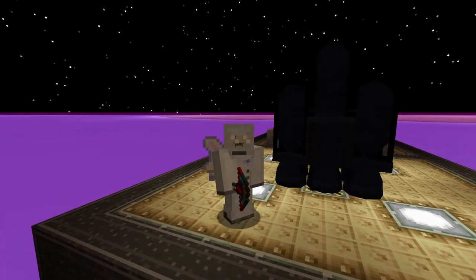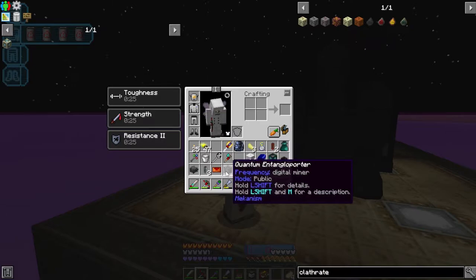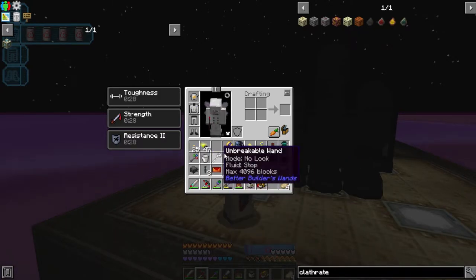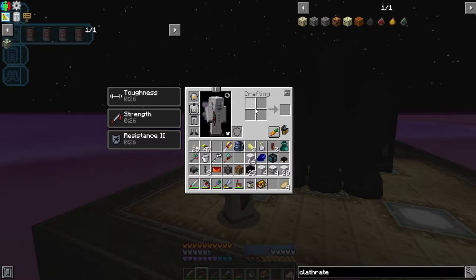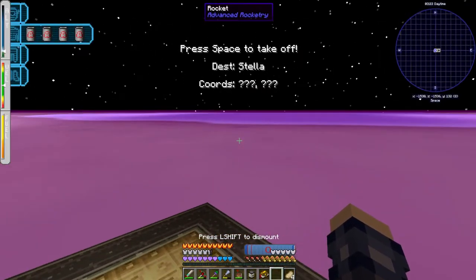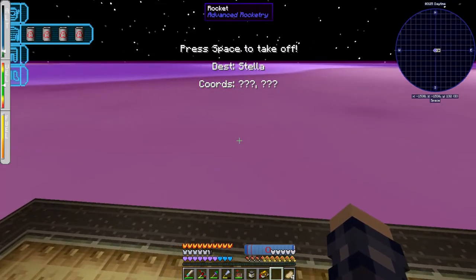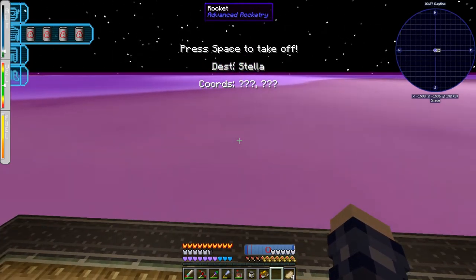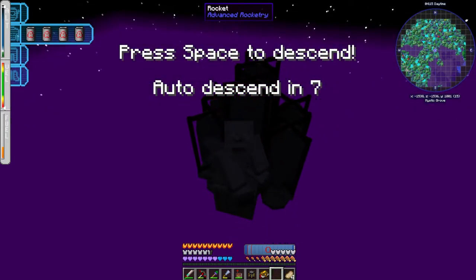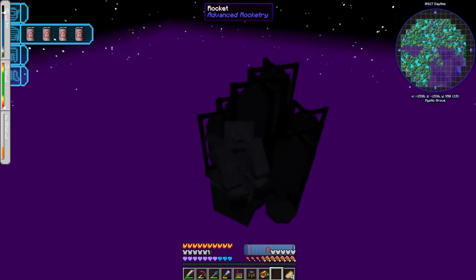Let's make sure I have everything we need before we go: digital miner with the entangle porter and all its stuff, all of the things needed to make a celestial altar, my fuel tank and a bucket so we can refill the rocket if anything goes wrong, and some fireflies for torches. Alright, destination is Stella - hopefully it will actually land on the planet and not back on the space station. It looks like we have a map that says Mystic Grove, which hopefully means we actually got on the planet.